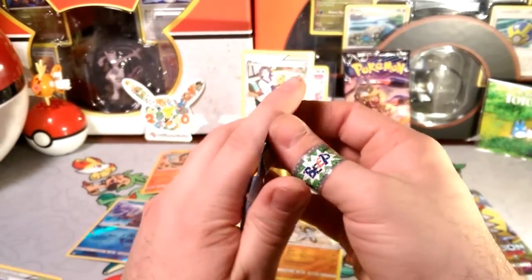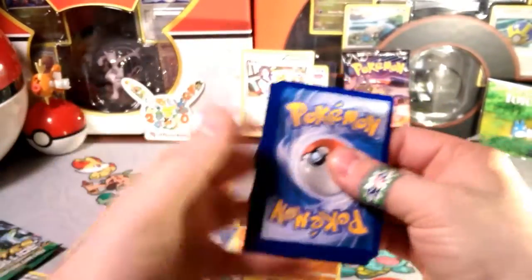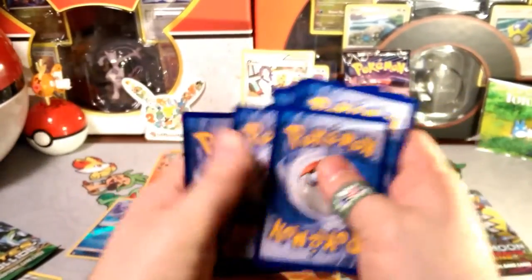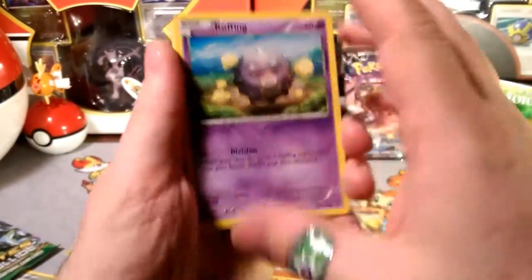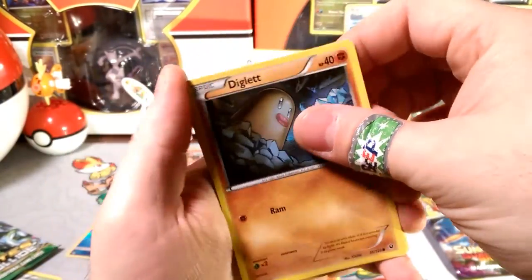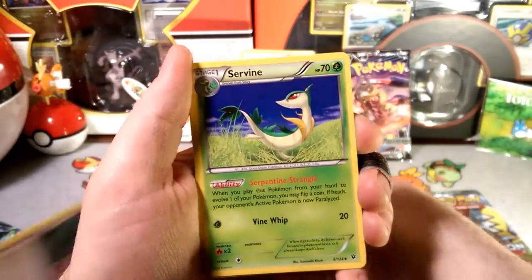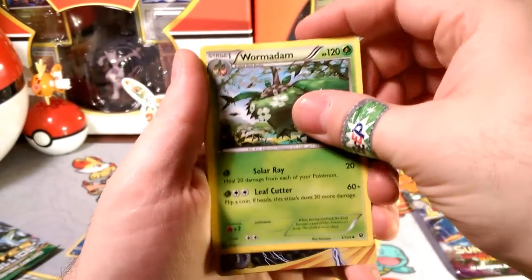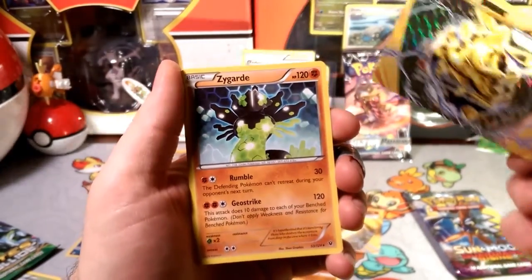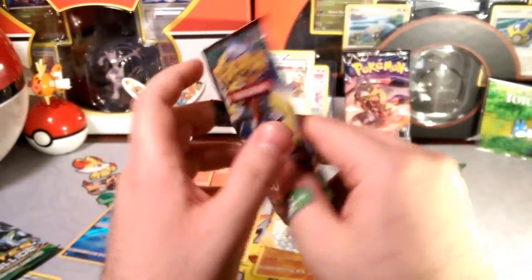We're getting better reverse rares than rares. Alright, Fates are about to Collide — let's see if this was a waste of 20 dollars. I'll put the two rares in front. We got a Coffin, a Snivy with Vine Whip, a Fennekin, a Shauna, a Servine, and a Carbink Break! Plus a Zygarde rare to finish it off. We're breaking — we're getting those Breaks!